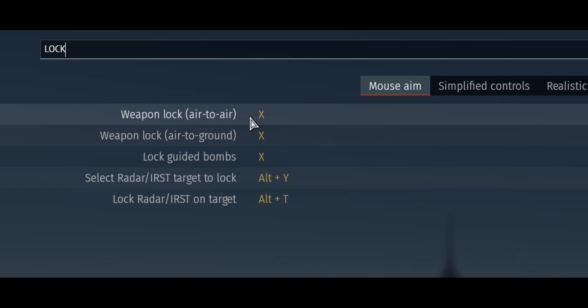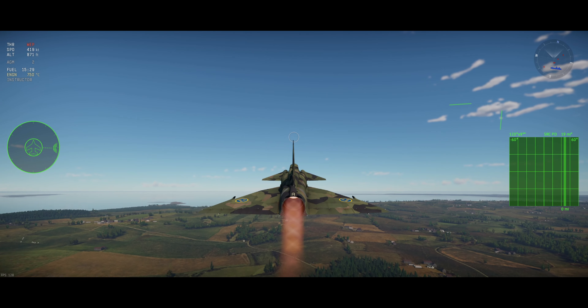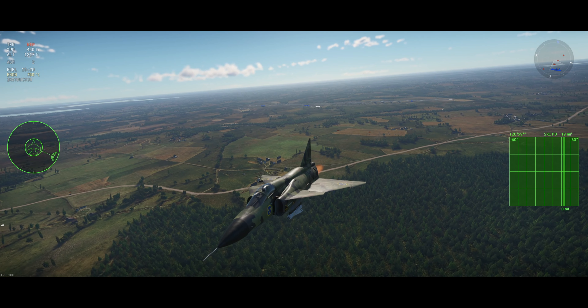What keybinds you need is weapon lock, air-to-ground, and of course the launching button, which should be a given.